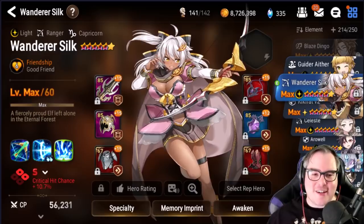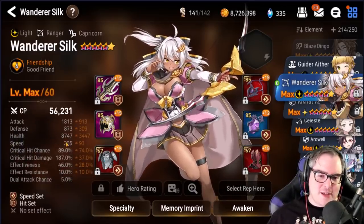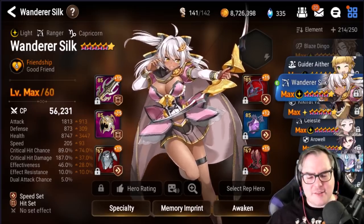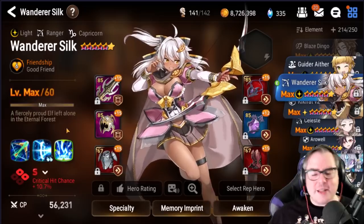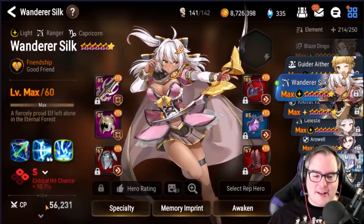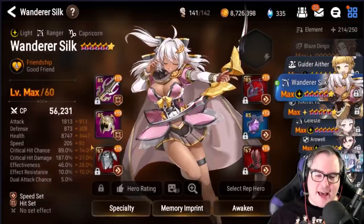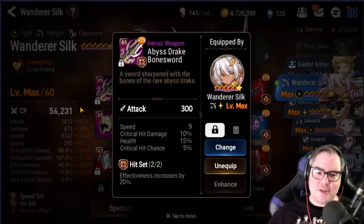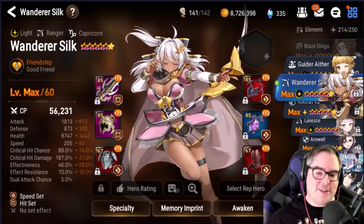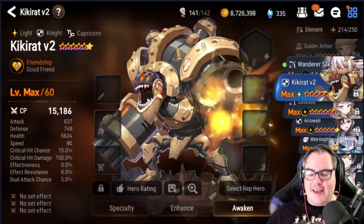Wanderer Silk is a recent six-star and as of now she hasn't really done anything worthwhile, but that doesn't mean I regret her — it just means she's not ready to do her thing yet. Give me about a week with her and let the new patch go out, and then maybe I'll have a good time with her. For now she's not doing much, but I'm hopeful with the new content coming.